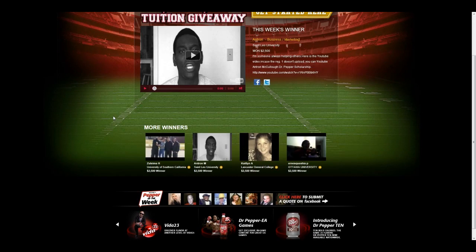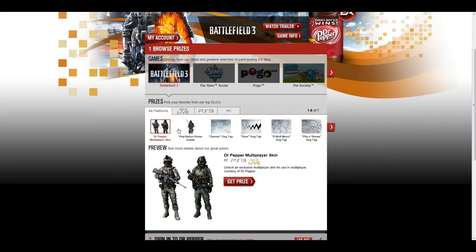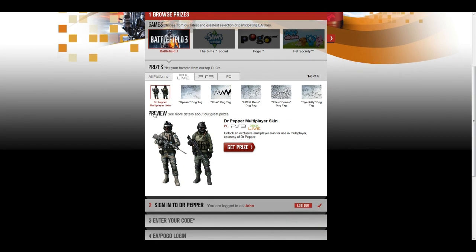Obviously I'm already signed in, so I'm going to go down and click on Dr. Pepper EA Games. This is going to open up the games that you can choose from. Obviously I'm doing Battlefield, and it lets you select whichever console you want. For me, that'll be Xbox.